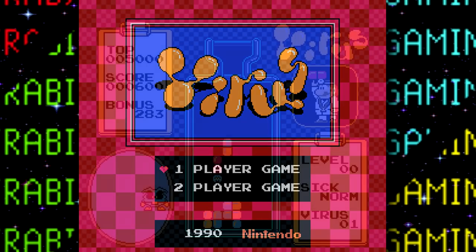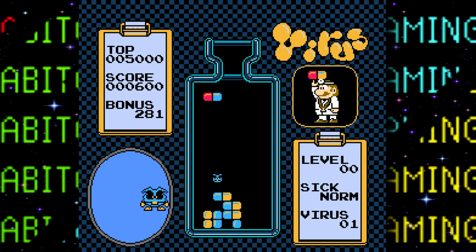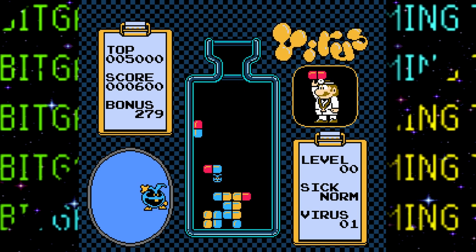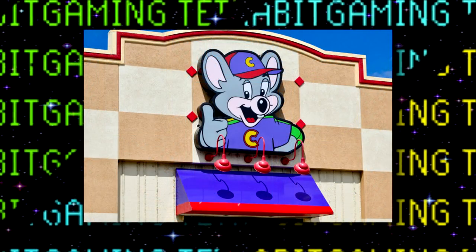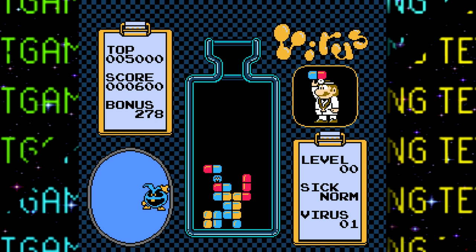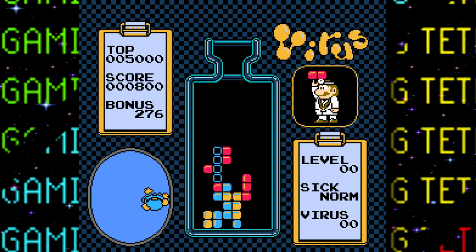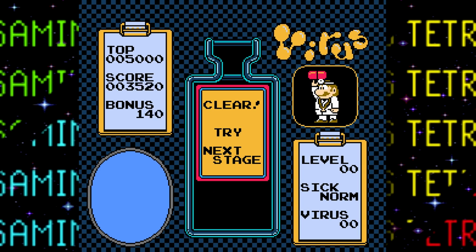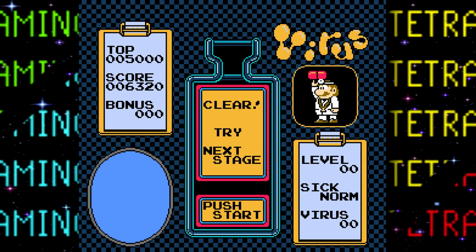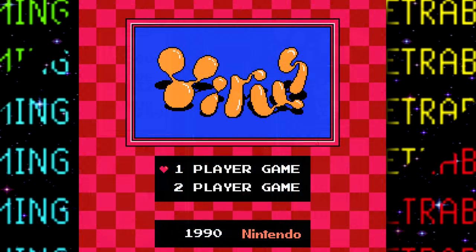Next up is the Play Choice 10 prototype, which wasn't discovered until 2012 in a Play Choice 10 arcade cabinet — these cabinets were apparently used to test various new NES games at select Chuck E. Cheese's restaurants. Although this build still retains the title Virus, it's certainly further along in development with its flashier, more stylized logo. The aesthetics and UIs are more similar to the final release, and in this build the speed level was known as the 'sick level,' with music tracks simply labeled A or B.